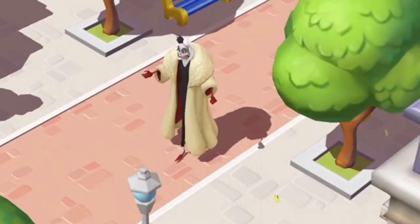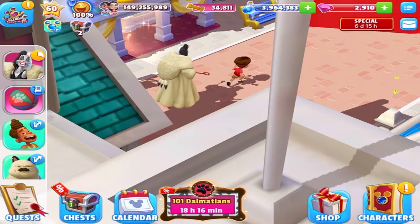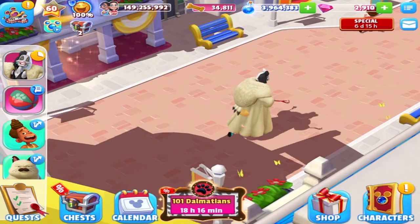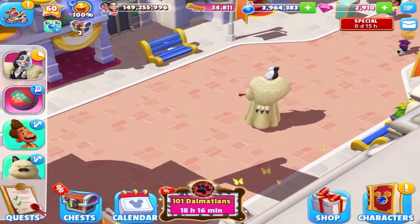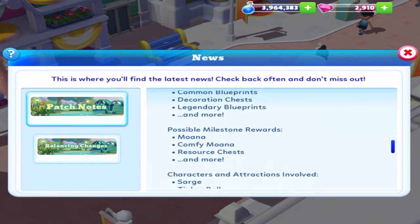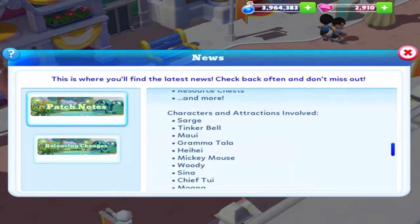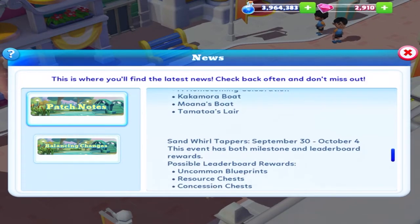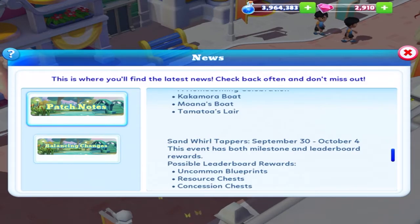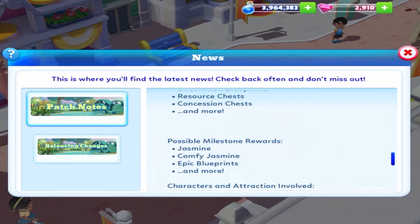To wrap up this update, you can see down below there's 18 and a half hours remaining before it's over. I believe I read something about comfy outfits coming. Oh — possible milestone rewards: Comfy Moana, which I've already gotten before, at least I think. And then moving into October there's gonna be the Jasmine Comfy outfit.